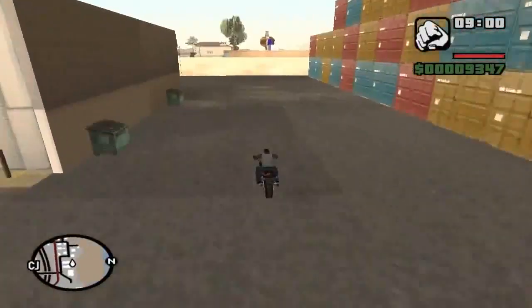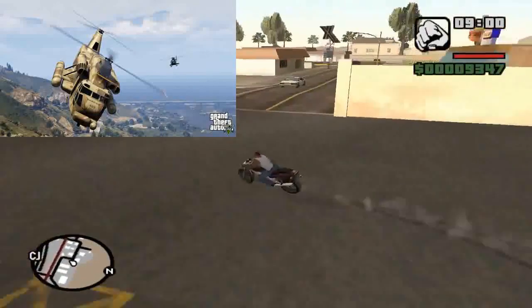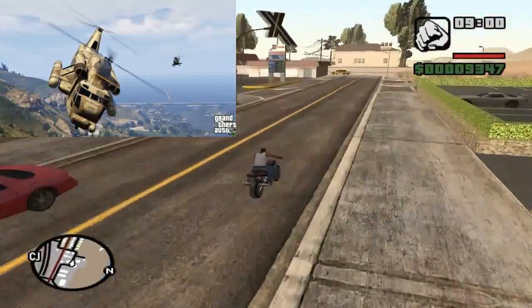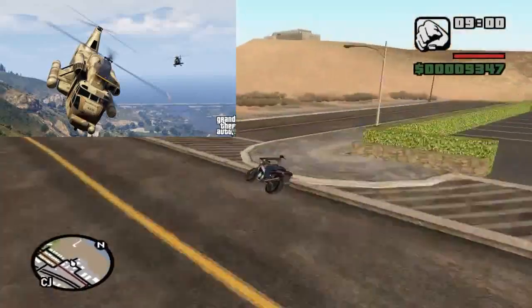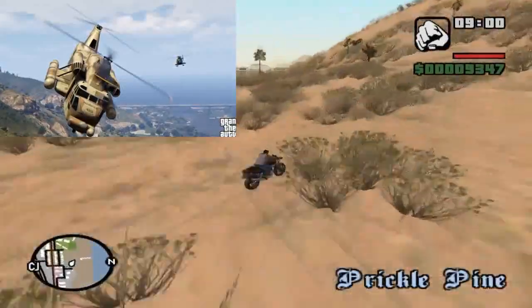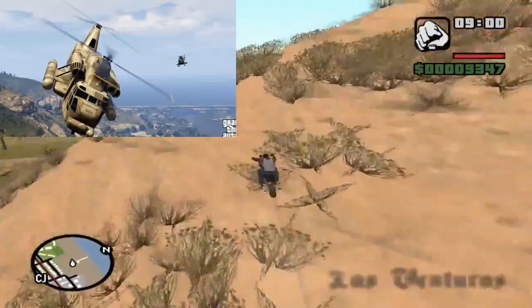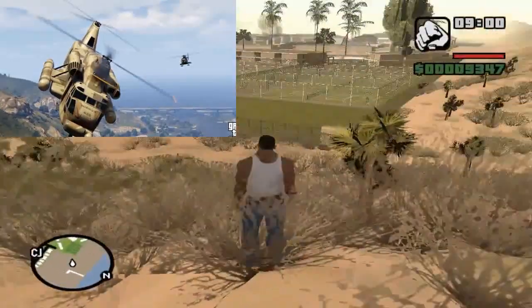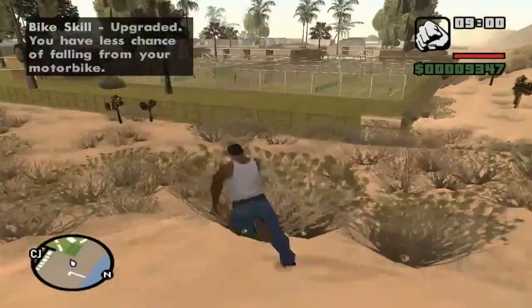Next screenshot could possibly be a Cargo Bob. As you guys can see, it is a military aircraft just looking at the design of the helicopter. And if you guys look in the back, we do have a Buzzard flying in. This actually does look like the Cargo Bob, so this military aircraft will be making an appearance in GTA 5. So far there actually are quite a lot of military aircrafts.